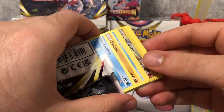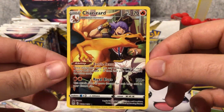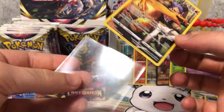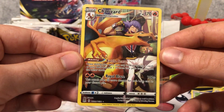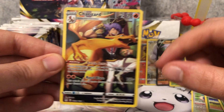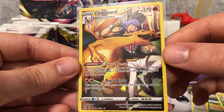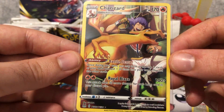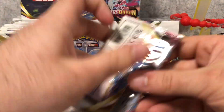No way, guys — we pulled the Charizard! That's so good! This will be the most expensive Trainer Gallery card. Not right now — the Pikachu Gold is currently beating it — but over the long run, this Charizard is going to hold its price above all the rest while the other Trainer Galleries drop as more come in. This Charizard is so nice — look at it chilling with Leon. I can't believe it!